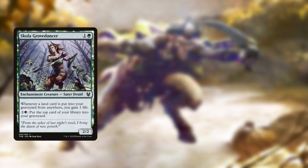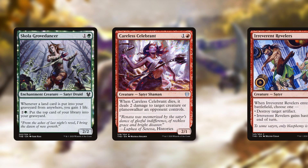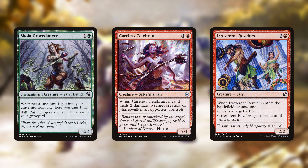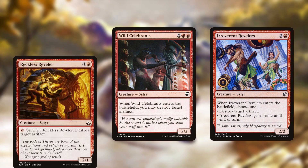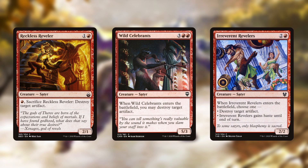Satyrs have a couple of distinct themes running through the tribe: some care about lands and graveyards, some deal damage when certain conditions are met, and there's a theme of destroying artifacts. The flavor of the artifact destroying is great — it's basically because they party too hard and destroy relics because of it. The art on some of these cards is really great.